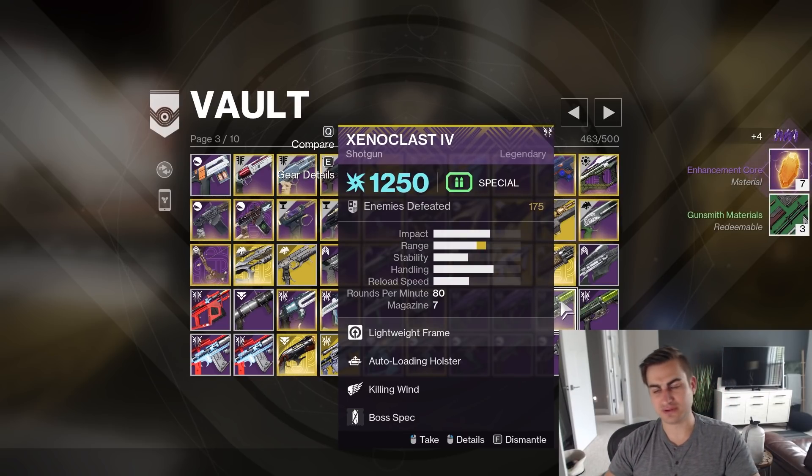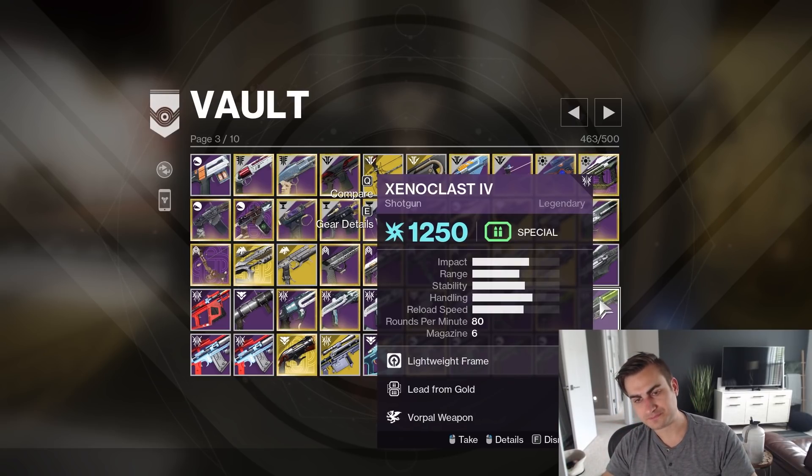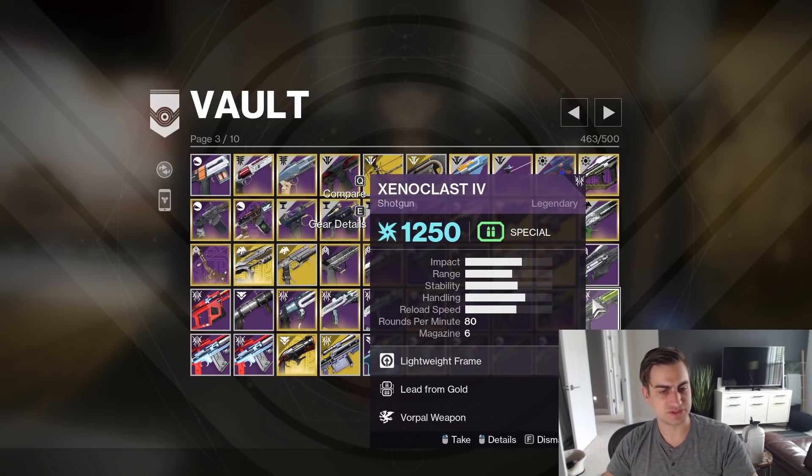Outlaw and Killing Wind Xenoclast — that's a fun roll, I enjoyed that. Lead from Gold Vorpal — I did want a Vorpal copy of this, so I'm gonna keep that.